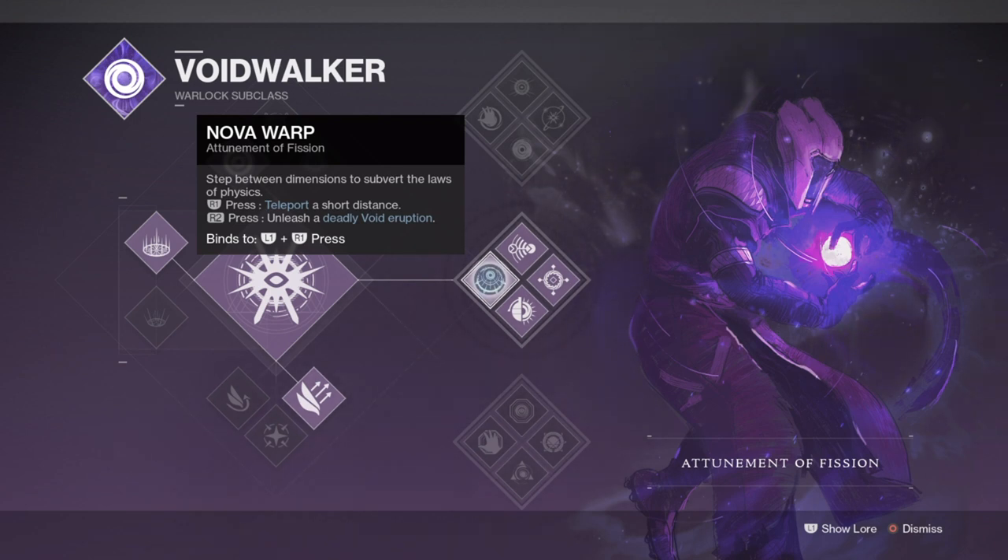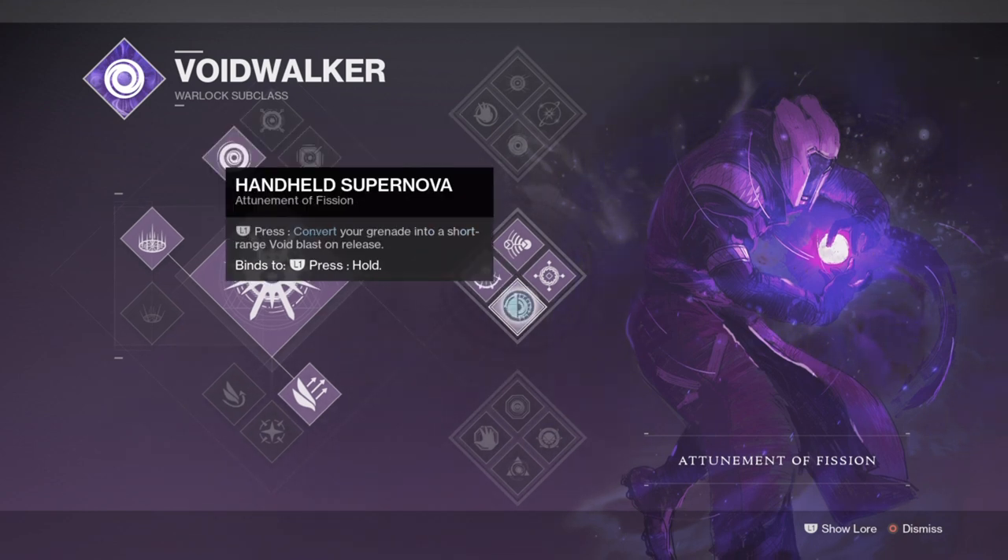From the update, Nova Warp has received a 73% damage increase against PvE combatants and no longer slows movement speed while charging. It also now detonates on cast. Handheld Supernova has received an increased damage versus PvE combatants by 100% and increased hold time from 2.5 seconds to 3.2 seconds. These two simple but very noticeable buffs allow the subclass to become a viable option against PvE combatants compared to before, where Hunger and Chaos was the main go-to.